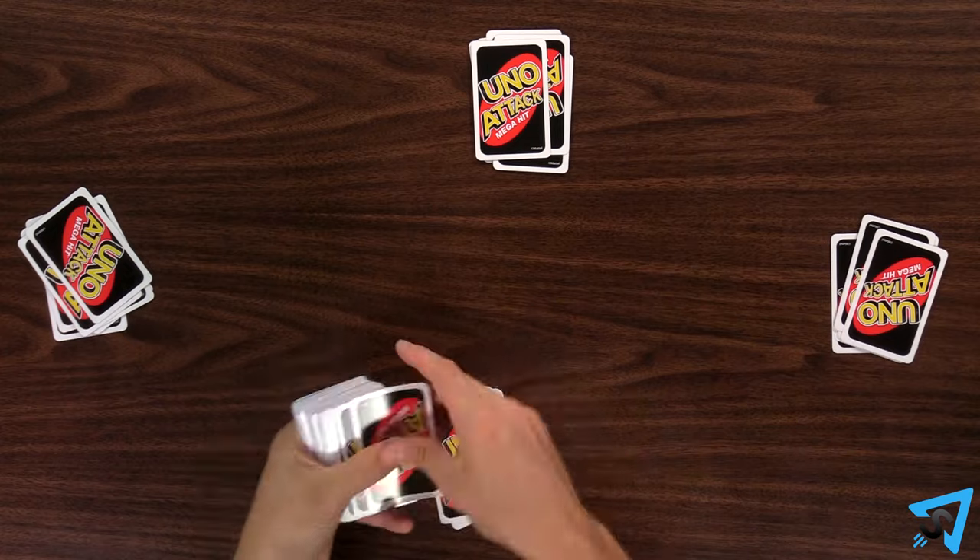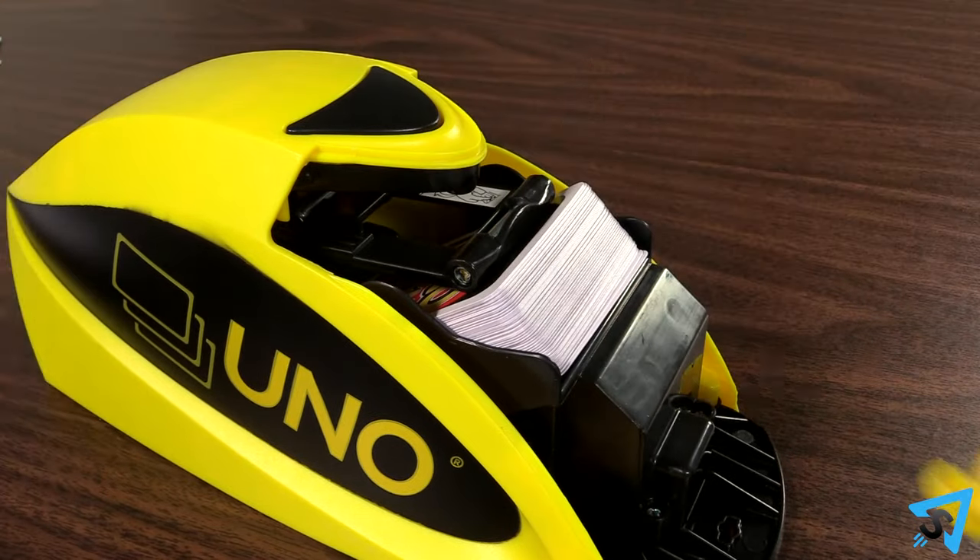After dealing and creating the discard pile, place the deck face down into the game launcher.